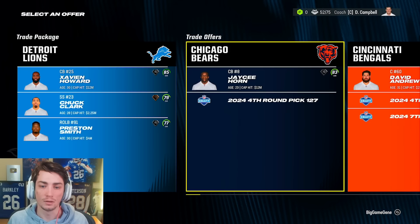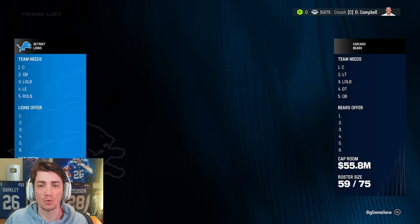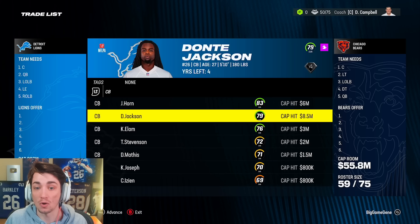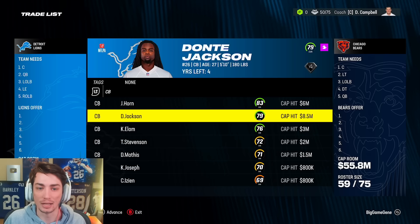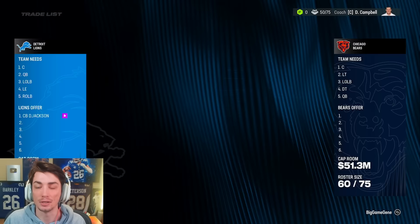Going to make a trade for another corner. Zavian Howard, Chuck Clark, Preston Smith gets us JC Horn and a fourth round pick this year. JC Horn, just 23 years old, already one of the better corners in the league. Our new highest overall corner as he teams back up with Dante Jackson, this time in a slightly different shade of blue. Now we have three very solid corners, but one of them is going to be gone — it's Dante Jackson. Just got to focus on getting younger right now.